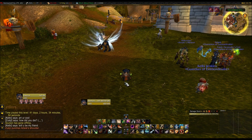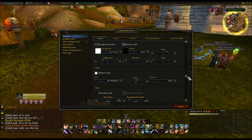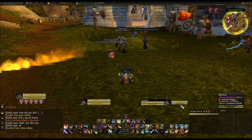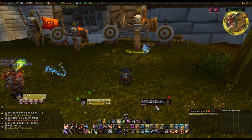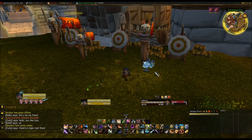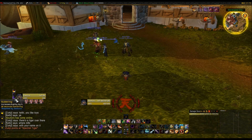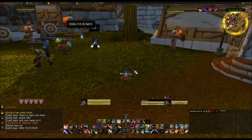For my unit frames I use Shadowed Unit Frames. This makes me able to change my player frame. You can change raid frames, party frames, targets, target of target, and you can have your pets on it. All unit frames you can edit with this. I quite like it because it puts the percentages, puts all the health in. It's just a really tidy way of doing things. It can show buffs and debuffs - debuffs on the bottom, buffs on top. On focus frames it shows buffs and debuffs as well. I really recommend Shadowed Unit Frames if you're wanting a tidier unit frame.